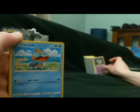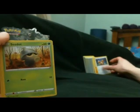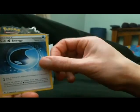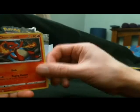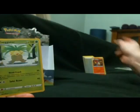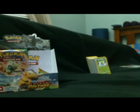Here I got a Snorunt, Chewtle, Riolu, Eevee, Seedot, an energy card, Snom, Wash Energy, another Charmeleon, Reverse Coating Energy, and Exeggutor. That's it for that particular pack.